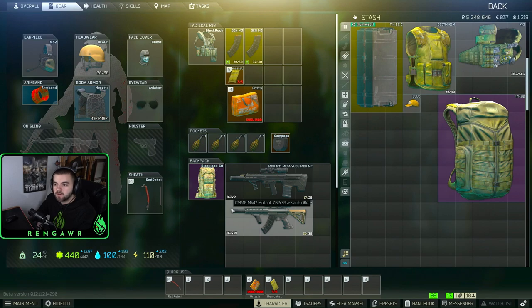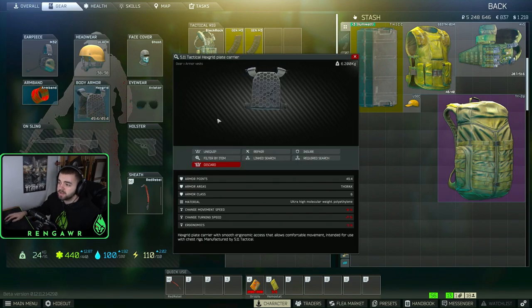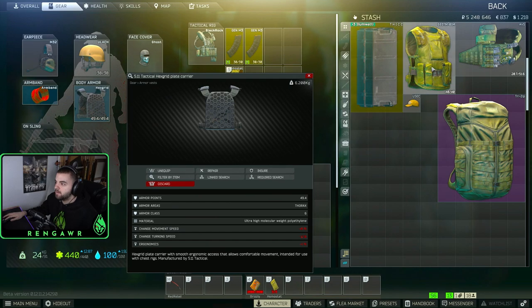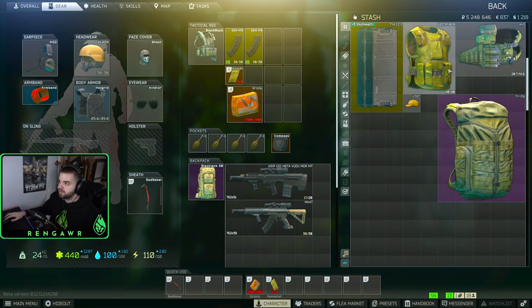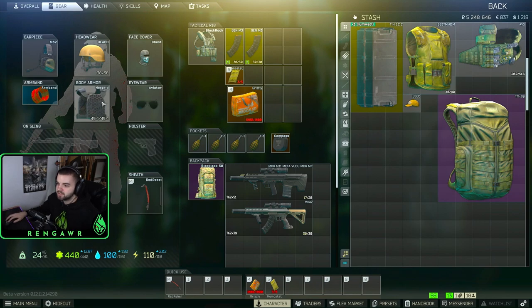The first thing is optimal loadouts. Whenever I went into a raid, I typically wore a hex grid. You could also wear a kill armor, anything class 5. I was doing what I did last wipe wearing class 4 armors like the 6B3TM, which is a very cheap armor. But I'd get really mad when I'd get one-shot by AP20 raiders. The hex grid I found ultimately more effective because I was getting them from raiders and it would save me from BP rounds pretty much anywhere in the chest.